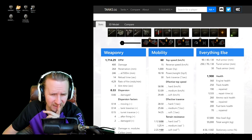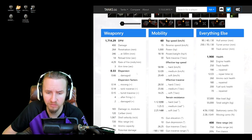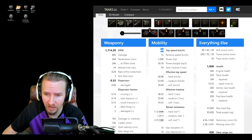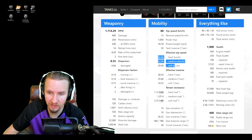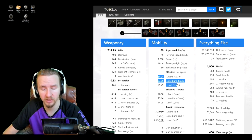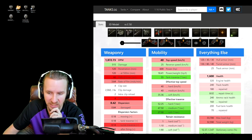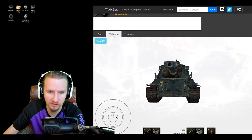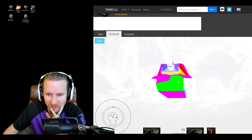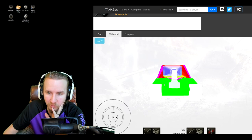This reminds me a bit of the WZ-114 — terrible aim time, terrible DPM, but a decent pokey gun, though it doesn't have the same alpha or penetration. What it does have is speed: 60 km/h forwards, weighs 55 tons, and has a cracking engine power of 1800hp, which will allow it to reach top speed easily. Put a turbo on this thing and it's probably going to be one of the fastest heavies in the game, alongside the AMX 50B and the Object 260. Combined with 400 meters base view range — the Cobra definitely didn't have that — it will be able to spot for itself. Quite a scary tank.